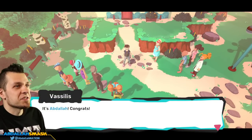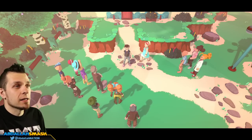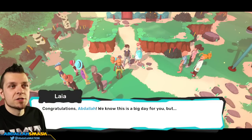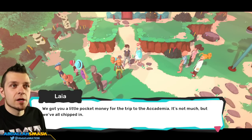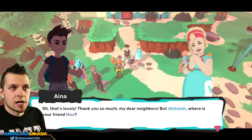It's Vasilis, it's Abdallah — congrats! Happy Apprentice Eve Abdallah! Oh my, all of Zadar is here. Congratulations, we know it's a big day for you but we're also going to miss you. We got you a little pocket money for the trip to the Academia — it's not much but we've all chipped in. Oh, that's lovely, thank you so much. You're my dear neighbors.